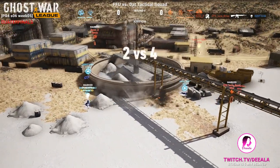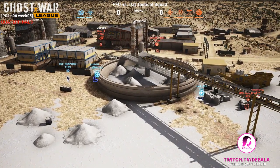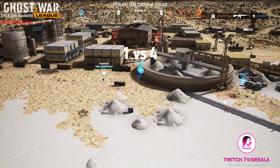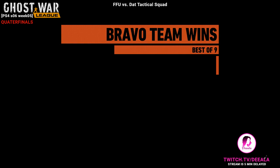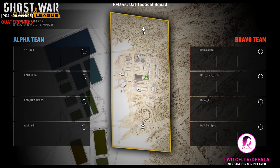Look at that — red team is putting a lot of pressure. Krita is going down. Red is the only one left on the blue team. Takes out Luka with a headshot, but Hulk comes back and takes out Red. It happened quickly. Now it is best out of nine, a lot of things can still happen. The first point goes to the red team — the tactical squad.